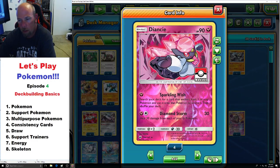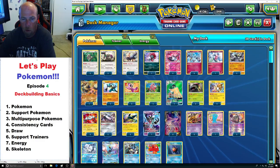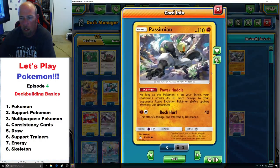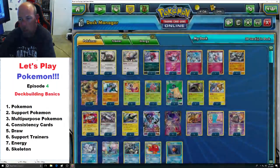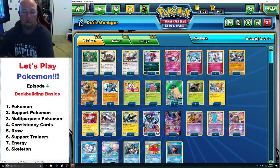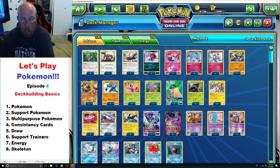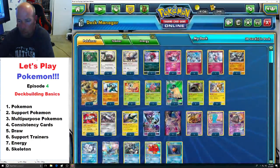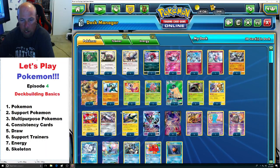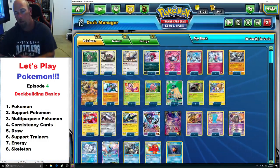Then there's Diancie, which you'll see in Gardevoir decks — it lets you evolve one of your Pokémon with its attack Sparkling Wish. You're going to have different forms of support Pokémon. Some give power boosts, letting your Pokémon do 30 more damage, like Regirock that lets your Fighting Pokémon do 10 more damage. If you're playing a Buzzwole deck you'll want Regirock plus a draw Pokémon like Oranguru or Octillery. Or maybe you're playing Dustmane and need to accelerate energy — then you'd play Magnezone to attach Metal energy from your hand.